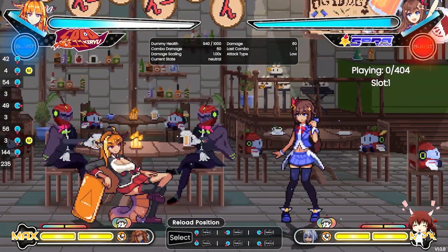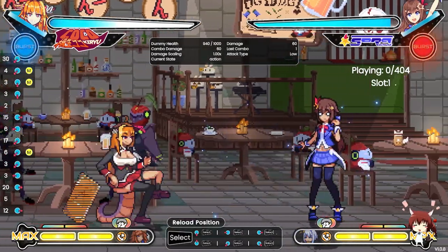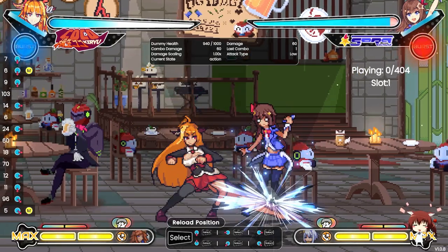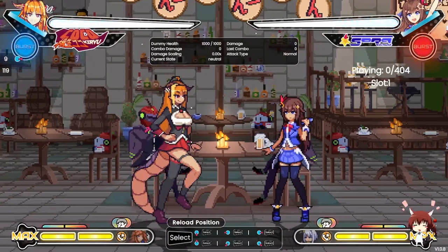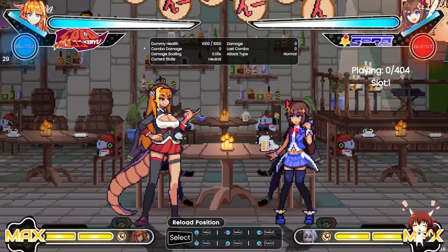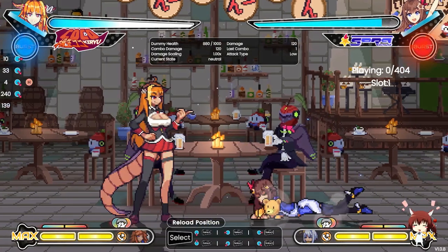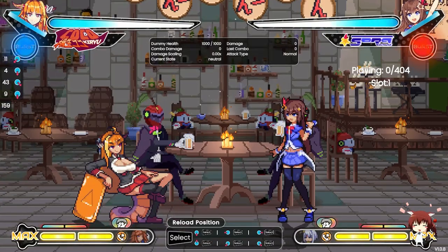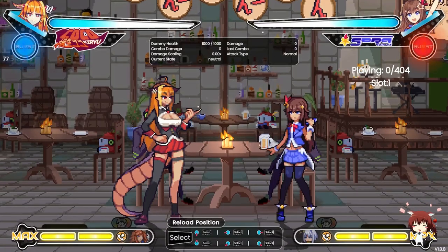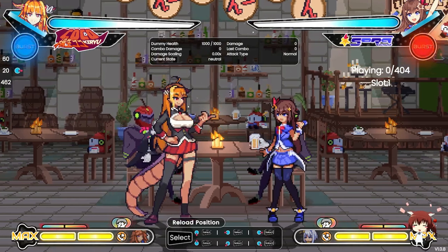Coco's crouching medium (2M) is a pretty good footsies tool — you throw this out when playing neutral when nothing is going on. If you land 2M you can follow up with 214L. It's also a solid round-start button, and crouching down-forward heavy (the sweep) will also hit round start.